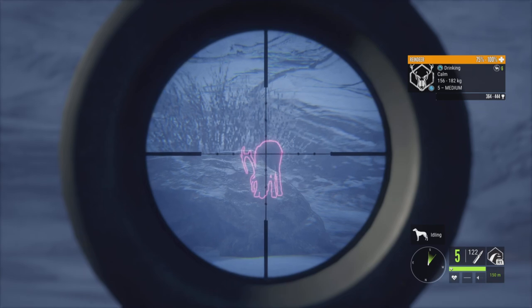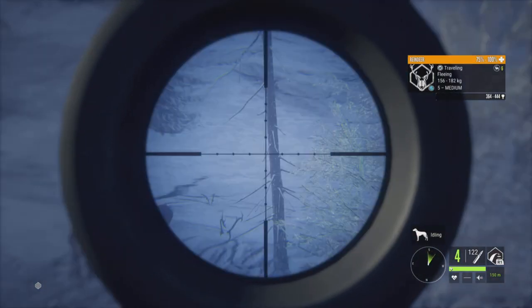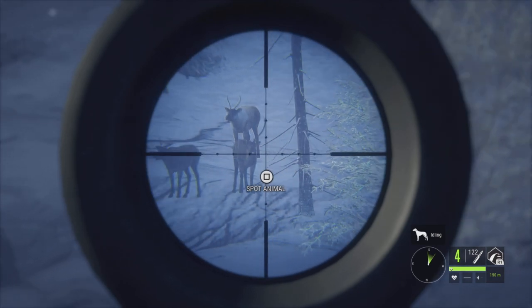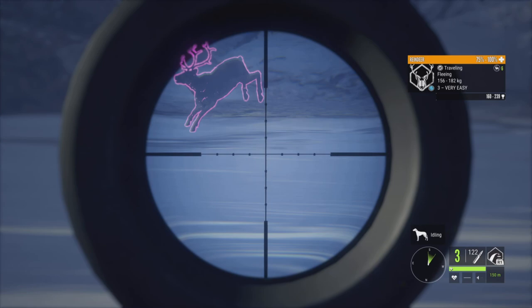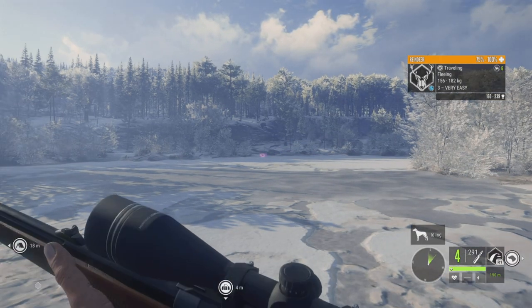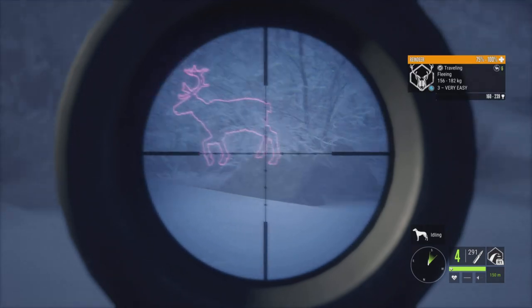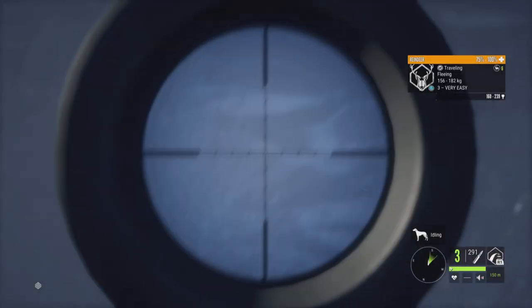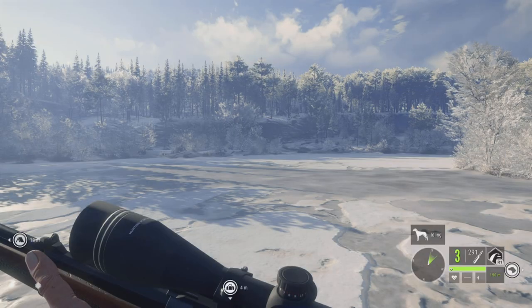Alright, there's a level 5. Let's take this shot right here — and boom, got him. See if we can get his little friend. Nope, missed him. Time for the 300. This shot will bring him down. All I have to get is a flush hit and he'll go down real easy. And that should be good. Awesome. Let's go check out this level 5 — I don't know if he'll make it.